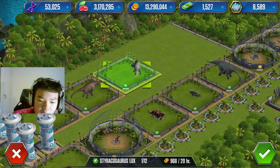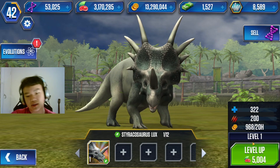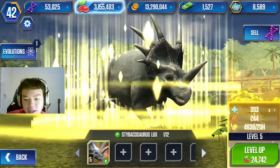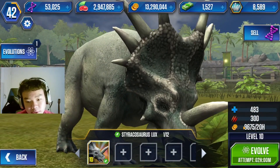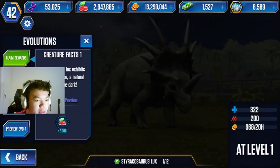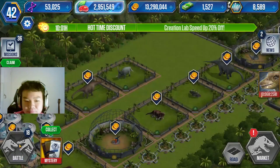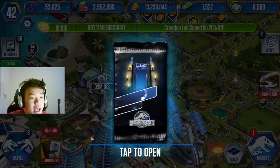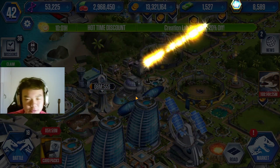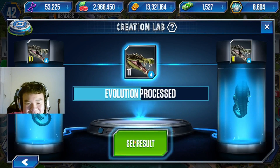At level 1 it has 322 health and 200 attack — seems like a glass cannon. Glass cannons are fairly useful in several ways. Let's feed this guy to level 10. At level 10 it's 483 health and 300 attack — not too shabby, but probably doesn't make my top lineup. The Styracosaurus Lux supposedly exhibits bioluminescence, a natural glow in the dark, but we don't see that yet since it's only level 10. That's the thing I spent so long grinding for over my holidays — probably wasn't worth it at all, to be completely honest.